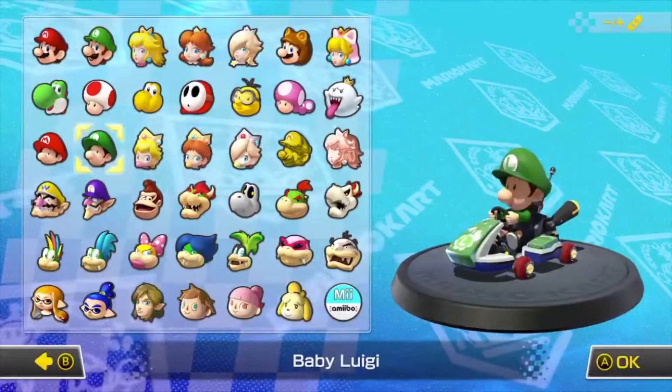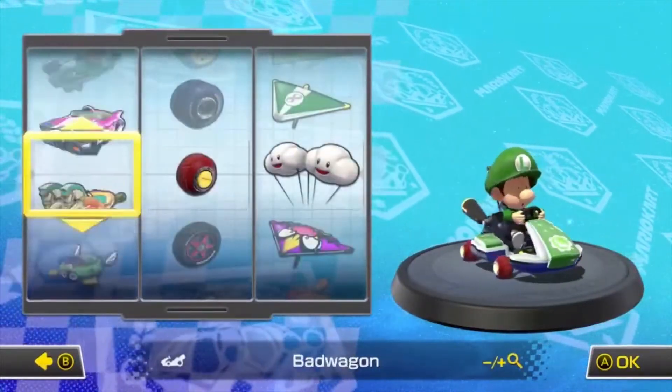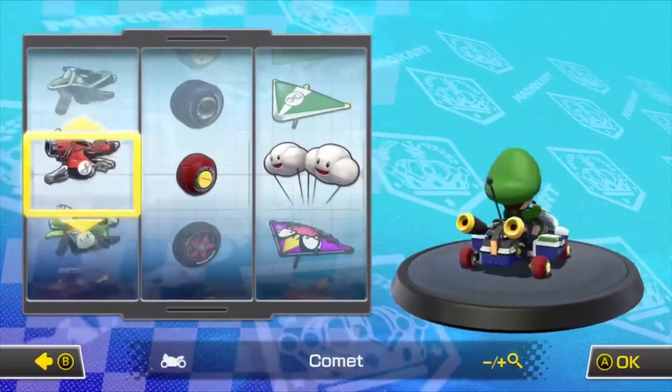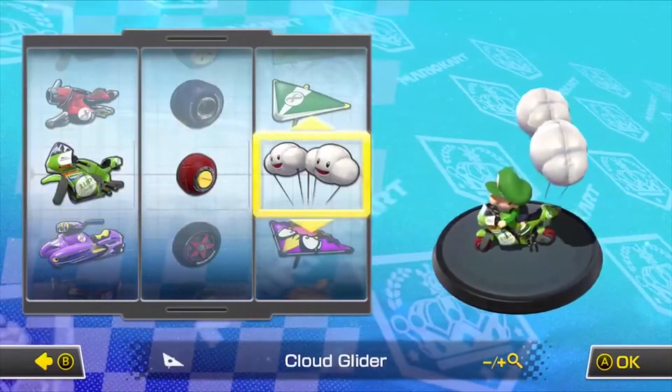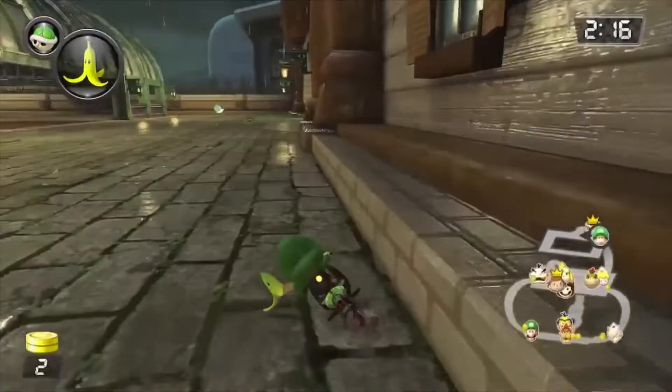In Battle Mode, you're going to be getting items hurled at you left and right, so you want to choose a vehicle combo with a small hitbox. I would go for a lightweight character and a slim bike. I also recommend using smart steering so that when you hit a wall, you can bounce off of it really quick.